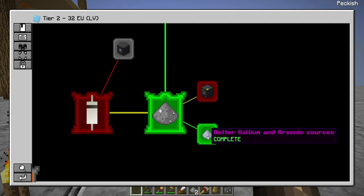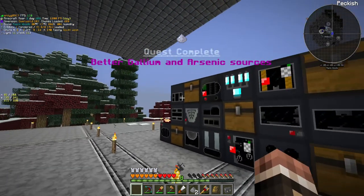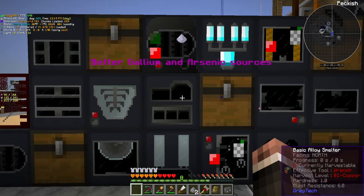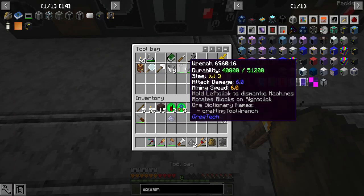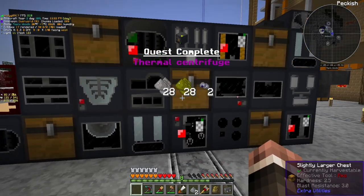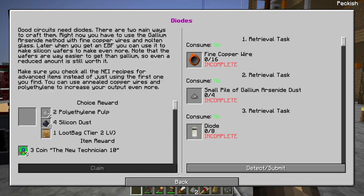We don't have HV stuff yet. And thermal centrifuge — I already have one of those, don't I? Will you complete the quest if I knock you down? I don't think I have a hotkey for my backpack in this playthrough. It does actually give us gallium if we use crushed zinc ore in it, though I don't think I have a good way of getting zinc ore — only the little crushed things from the nether. So it's not very useful.